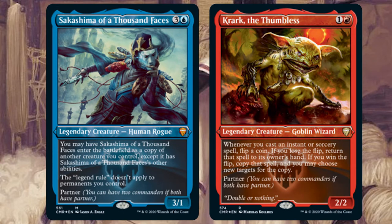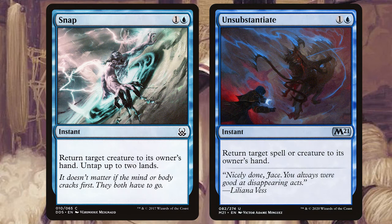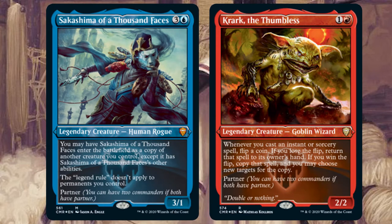Or maybe you want to return some creatures to your enemies' hands. Playing cards like Snap and Unsubstantiate will trigger Krark, allowing you extra coin flips and potentially returning a load more creatures to your opponents' hands. A really cool commander pairing that may not seem overpowered at first glance due to the lucky coin flip nature, but you'll absolutely love it if you truly believe in the heart of the cards.